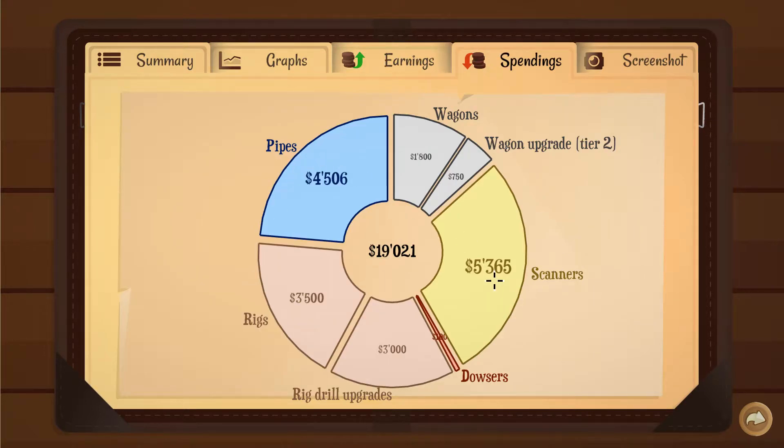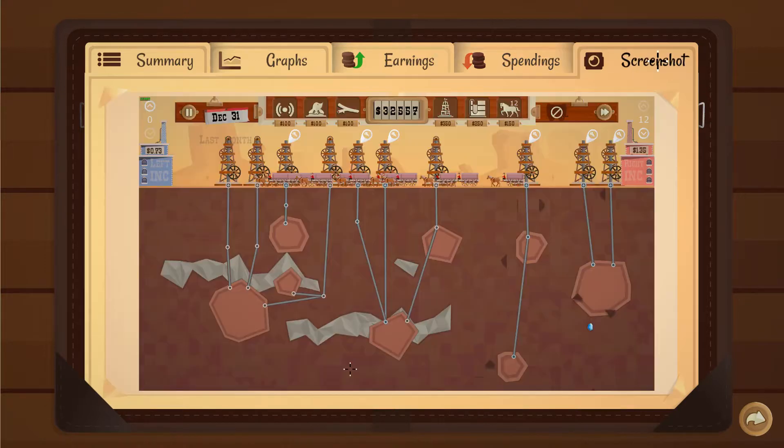4500 in pipes, 5300 in scanning, 100 in dowsers, 3000 in rig drill upgrades, 3500 in rigs — so that's 6500 in oil rigs, 1800 in the wagon, 750 for the upgrade. We did 19... look at the screenshot — everything drained. We had some waste here, like I couldn't get this over to here, but I don't know.